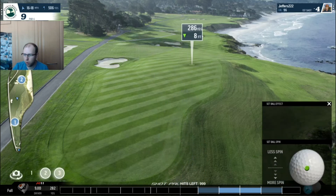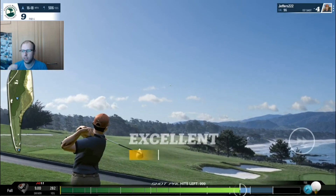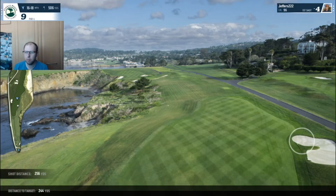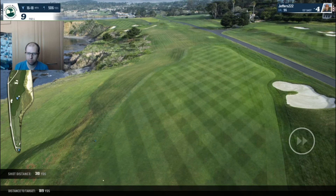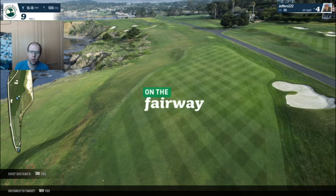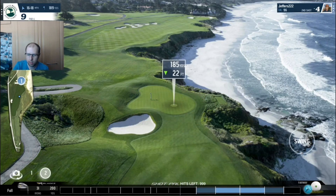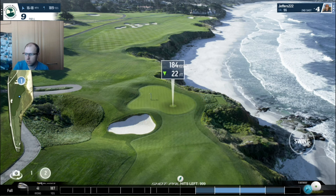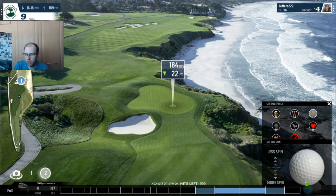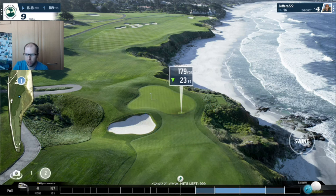Hitting downwind on the ninth hole, so hopefully this should work. That should help a bit - the further we get it down there the better because we've got a tricky approach shot. Stay in the fairway please. We are down the right hand side which might actually help us get to this flag a bit more easily. Best thing we can do here is stick it in the middle of the green, or if we're not going to hit the green go just beyond it and play back to the flag. We cannot go in that bunker - bunkers are a no-go on this hole.